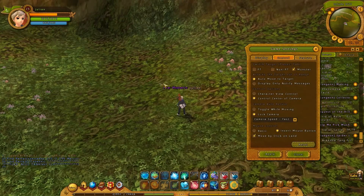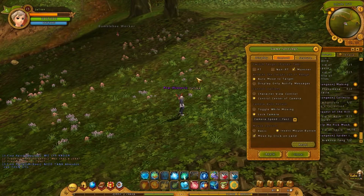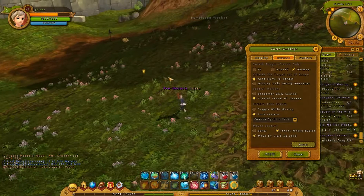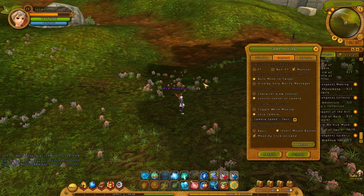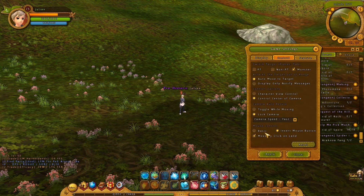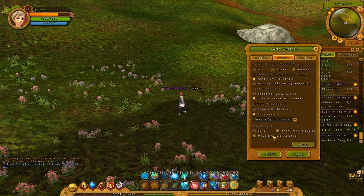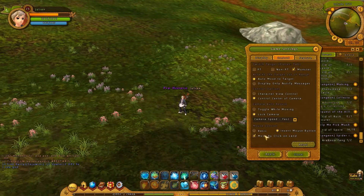Movement in this game is pretty simple. You can either move by click or use WASD to move around. Originally by default, you move using the right-click mouse button, but I went to game settings and controls and inverted my mouse. Everything — attacking, talking to NPCs, moving — will be on whichever mouse button you choose. Move by click on land is togglable if you want.